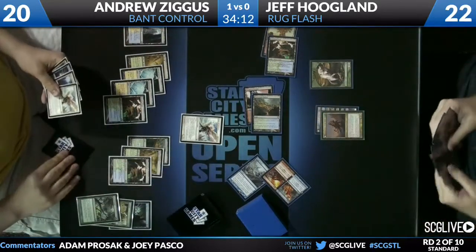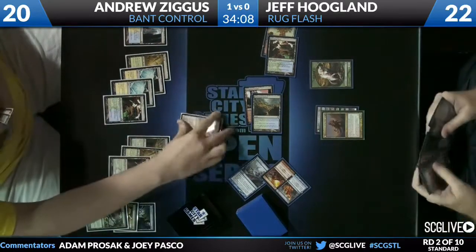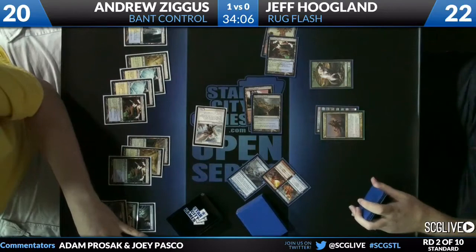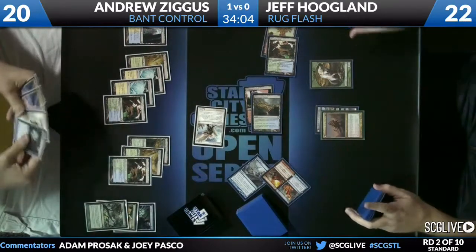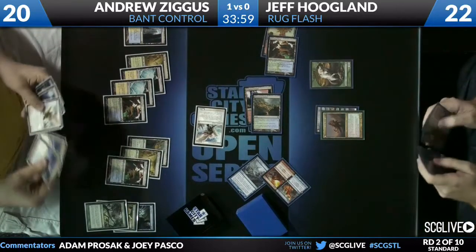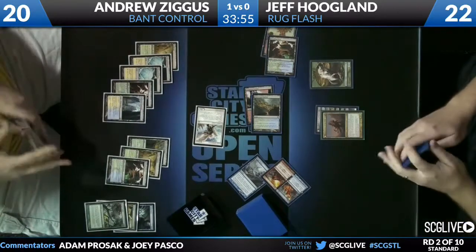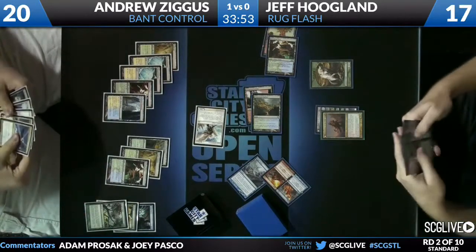Angel 2 or Sphinx's Revelation — take your pick. First he's going to get in for five. I like Revelation for five. Jeff taps out for Huntmaster, and Andrew has the opportunity to resolve whatever he wants. He looks like he's lining up the Revelation mana.